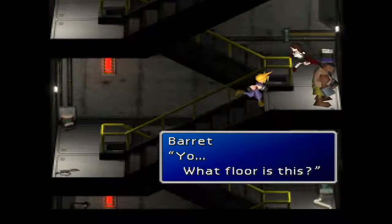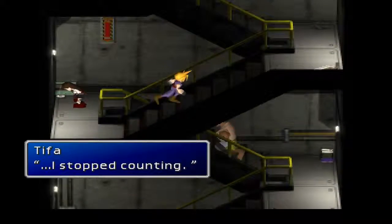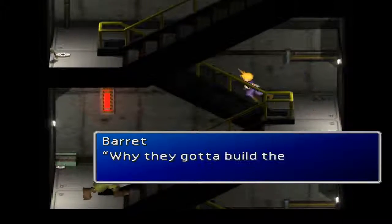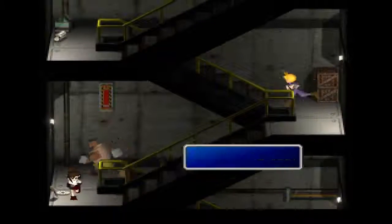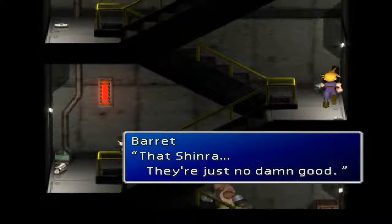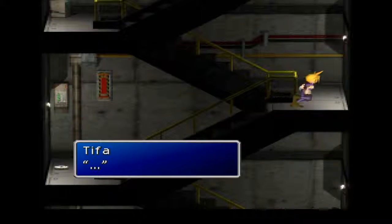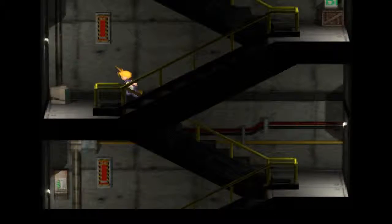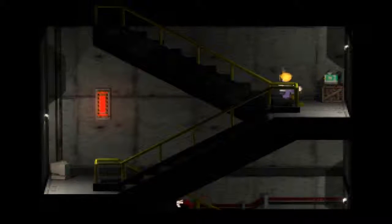I'm assuming the stairs and doors do have signs saying floor one, floor two, ground two, three, four. Yes, they're no darn good — because they're the ones that made you go up the stairs. I mean, they did kidnap Aeris which caused this, but it was my decision to run up the stairs because you need to get some cardio, Barret.